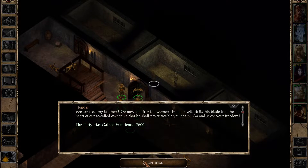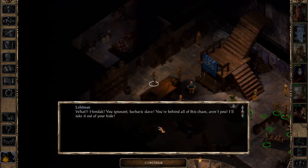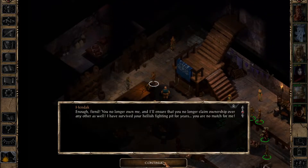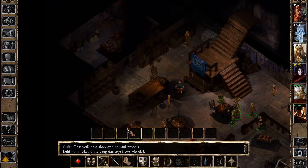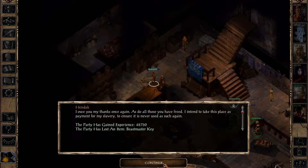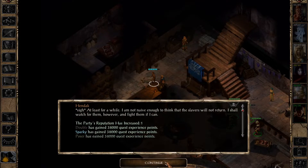Hendak leads his group on their vengeance spree, striking down the proprietor. I make sure to get a shot in on the proprietor just to pick up some XP. With Hendak now in charge of the bar, we get a boatload of quest XP — and then, because we mistakenly did this entire quest backwards, we get all of the XP for the follow-ups as well. As half the party levels up, I actually make quite a sad discovery.